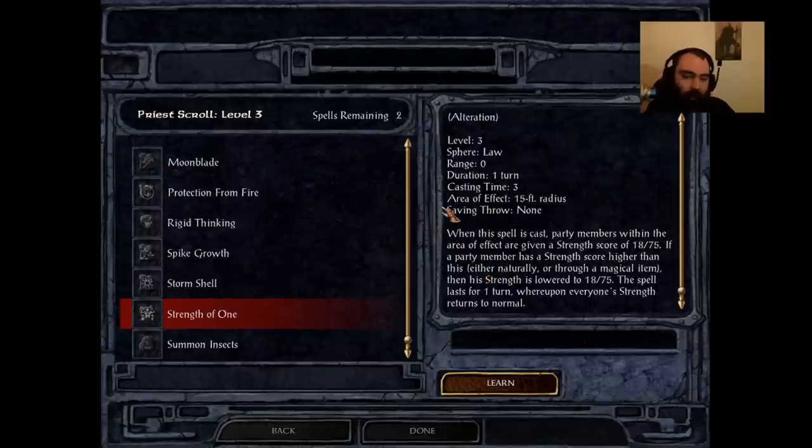Up next, Strength of One — an interesting AoE spell. Very quick cast time of 3, lasts one turn, 15-foot radius, brings everyone's strength to 18/75. I find this spell to be somewhat useless, though many people disagree and say they use it all the time. It lasts only one turn, but if you cast it at the beginning of a fight it's great for boosting Kagain's strength and your backline to a decent level, helping them land attacks more frequently and do more damage. For that reason it's decent enough to be B tier. If anyone has higher than 18/75 strength it will lower their strength, but you just run them out of range of the spell.